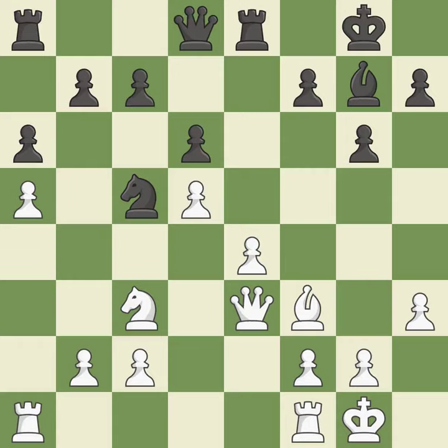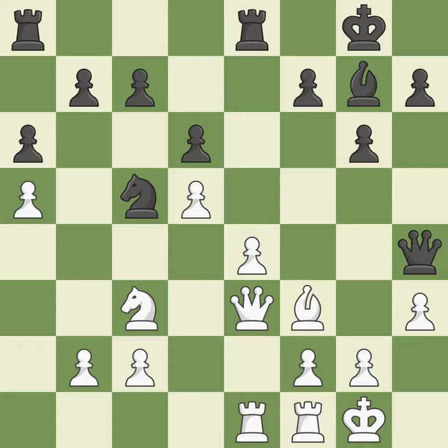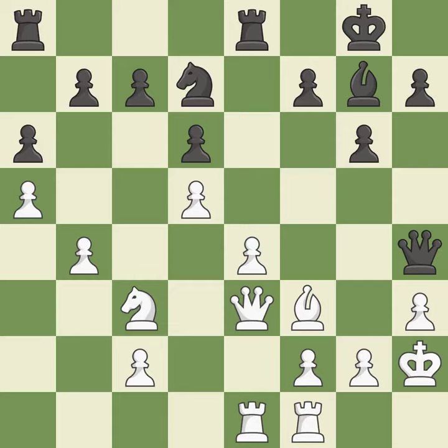By moving a rook from its starting square, this activates it — it is quite good. This overlooks an opportunity to threaten winning a pawn — it is an inaccuracy. The opposing knight is kicked by a pawn and must now move or be captured. This is the only good move — it is a great move. The knight is brought to safety — it is ideal. This threatens to kick a queen; there was only one good move in that position. This permits the opponent to win a tempo by threatening a knight — it is a mistake.